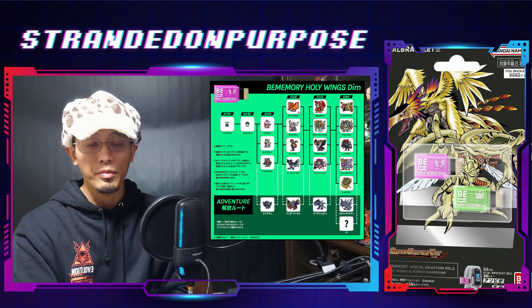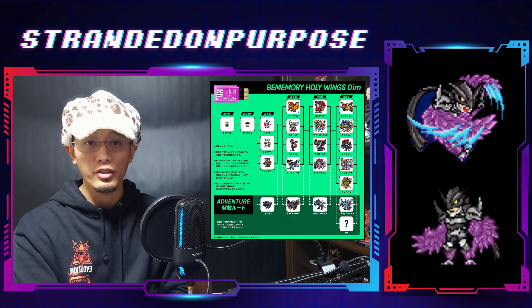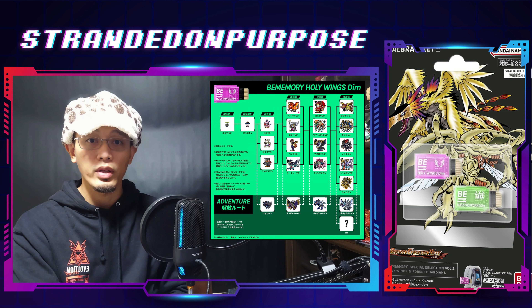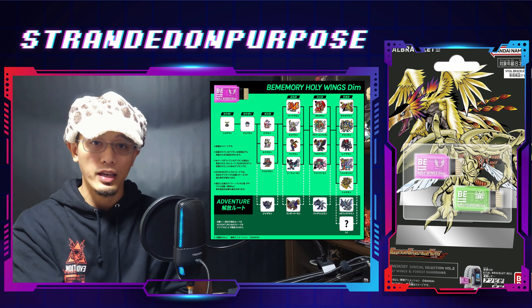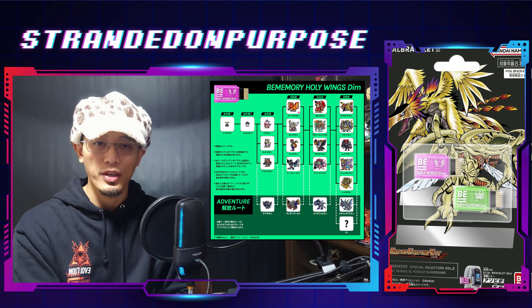5 of these Digimon are hidden behind the Adventure Mode, and the Mystery Evolution is Ravemon Burst Mode. These Digimon have a different set of ability pools which we will discuss in relation to the current meta. Also, these are the background themes that you can get from this BEM.